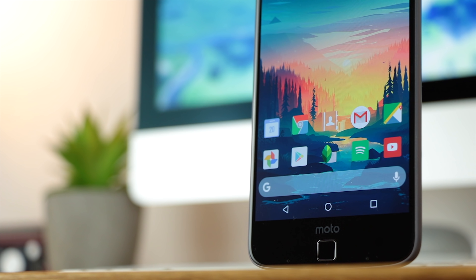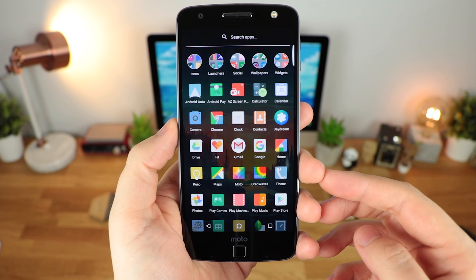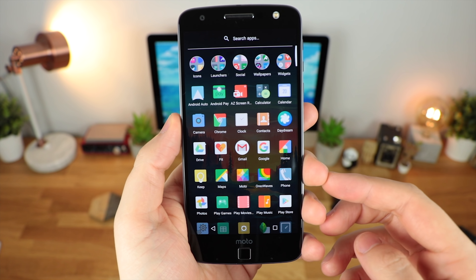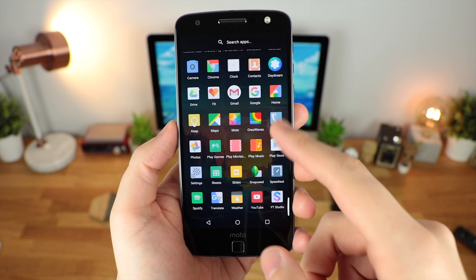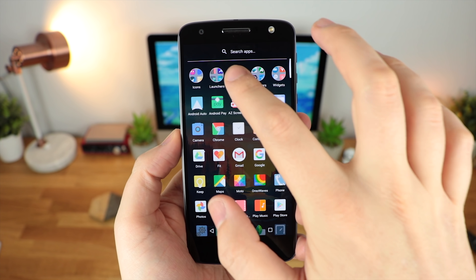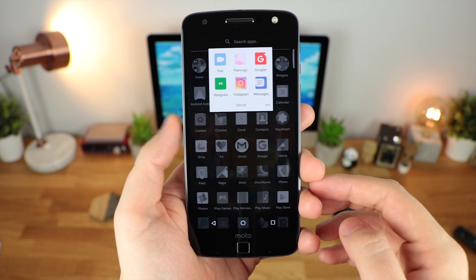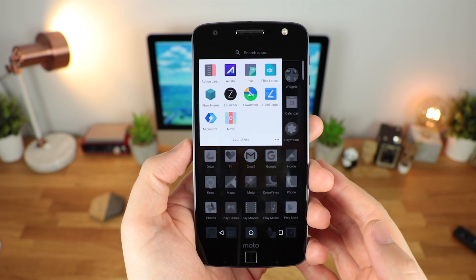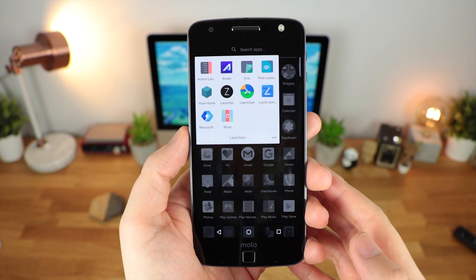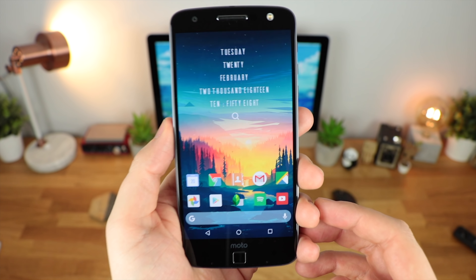And then lastly we have the Squared icon pack. Now it doesn't have too many icons with just over 1,224 but as you can see here if you are going for a very desaturated pastel look then this is definitely the icon pack to go for. It's got a really unique design to it with all the icons being square and also with those desaturated colours it does look really nice, however I would definitely go for a wallpaper that matches. For me I would really pair this up with a black and white wallpaper or something that's mainly one solid colour to really make the icons shine.